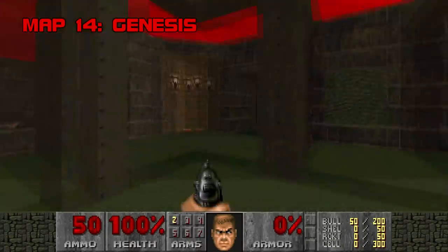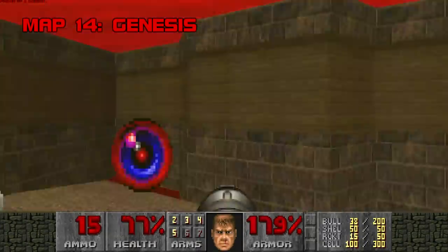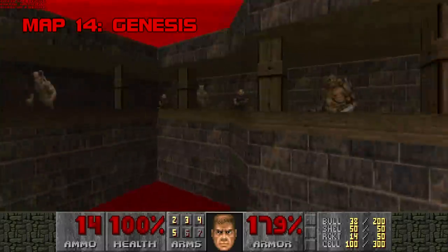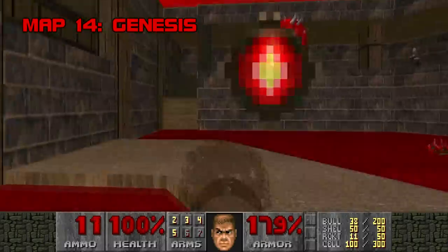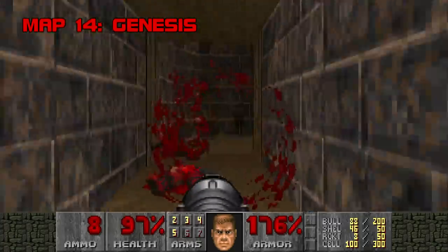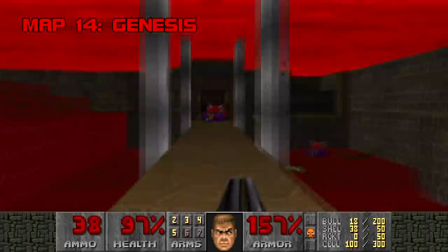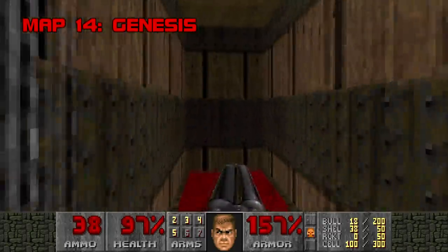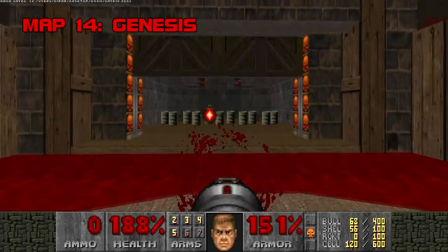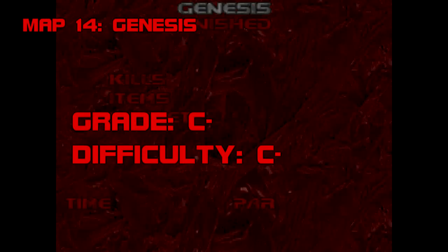Map 14: Genesis. It's safe to call Genesis a break map, with its low occupancy and highly telegraphed ambushes. It tries to pull off the red theme the same way Speed did, with less success, and the combat is unusually uninspired for Plutonia. Its use of archviles borders on non-threatening, which is definitely not Plutonia. If you're having trouble sleeping at night, I'd recommend playing Genesis. Grade: C-. Difficulty: C-.